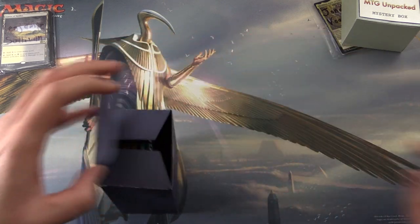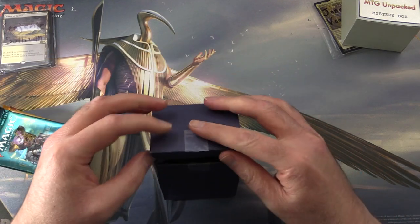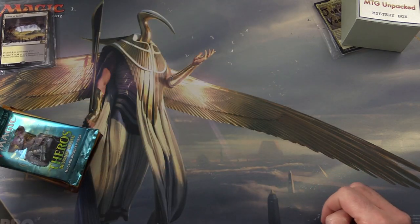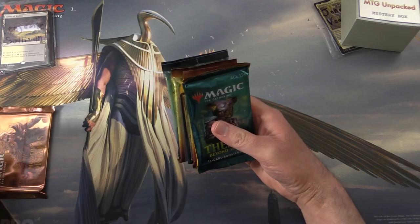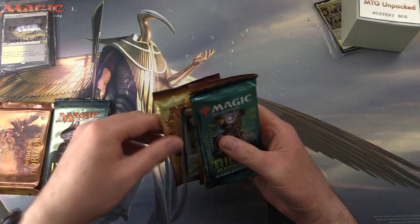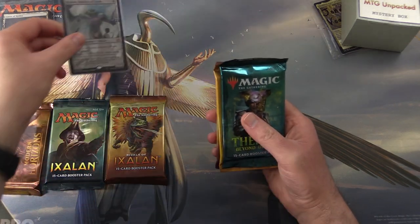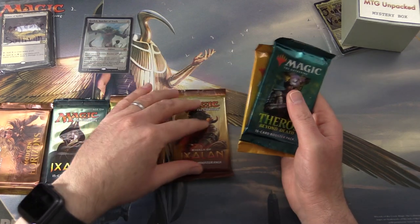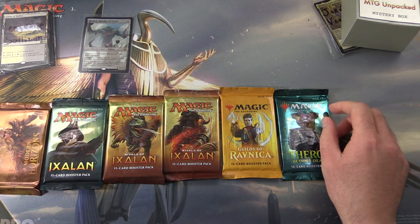Thank you for being a patron, sir. Alrighty, what do we have in the theme this month? The theme is Behemoths Part Two. We have Modern Horizons, Ixalan, Rivals of Ixalan — ooh, a very spicy meatball — another Rivals, Guilds, and Theros.